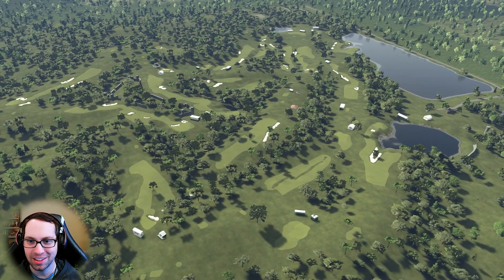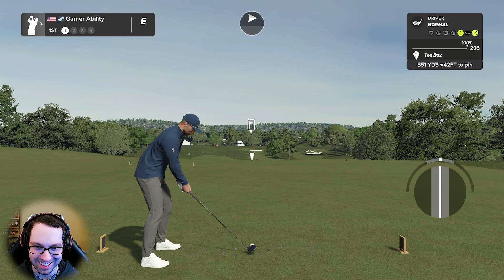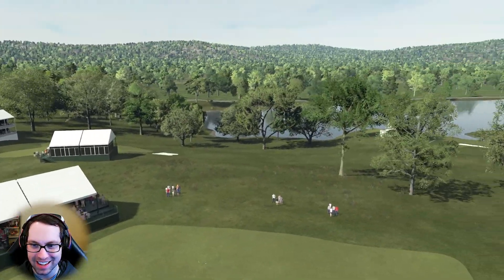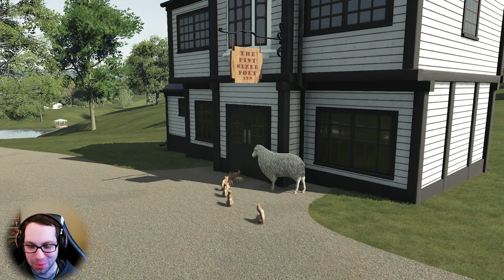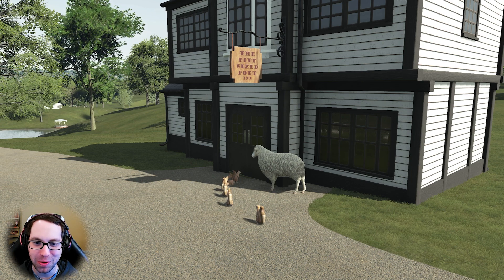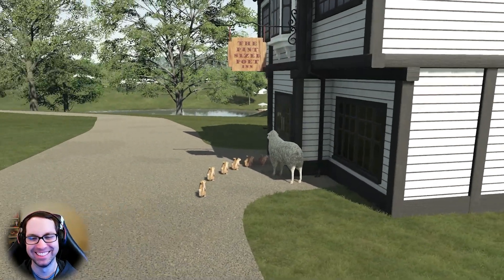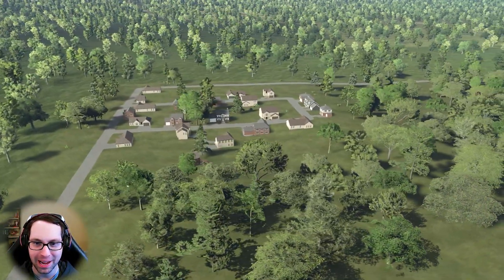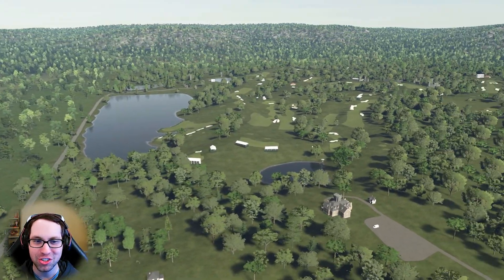I'm trying to find where the gamer ability squirrel Easter egg is on this golf course. Found it! Map always delivers — we have the squirrels waiting in line here for the pint-sized poet. Then you have the clubhouse and the neighborhood in the background. That would be a nice neighborhood to live in — maybe go to the lake, go fishing, go play some golf.